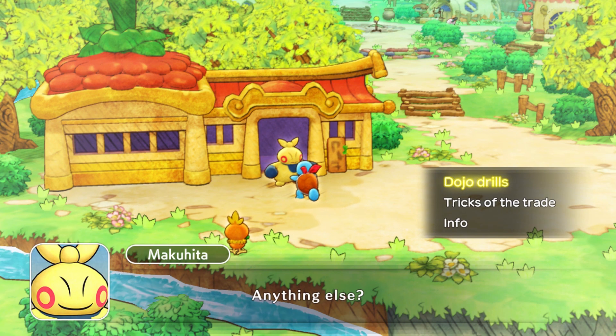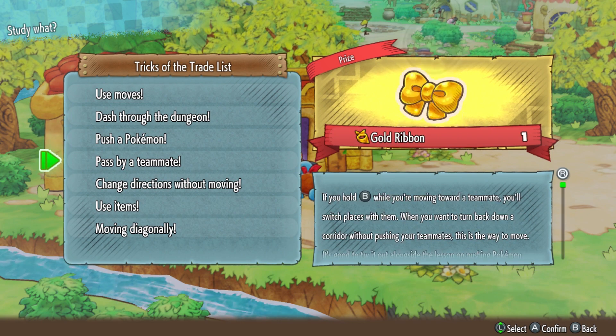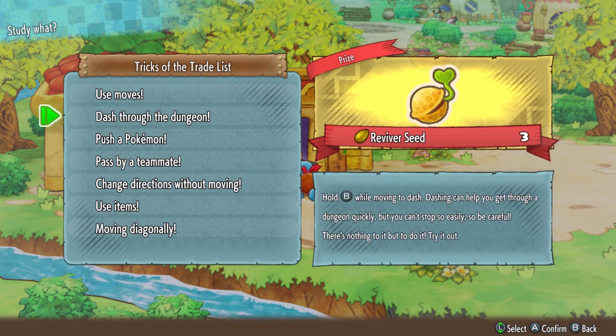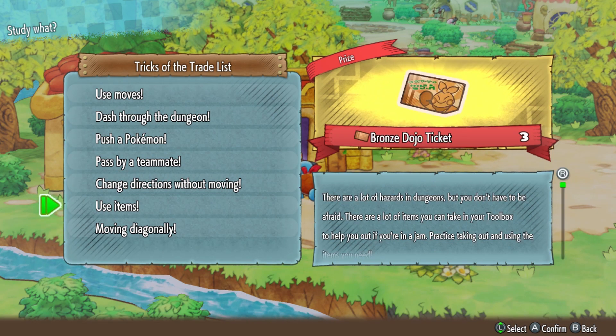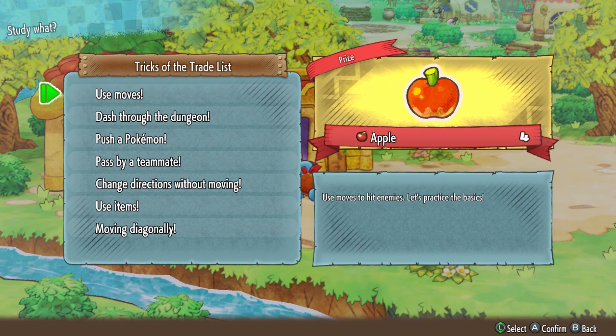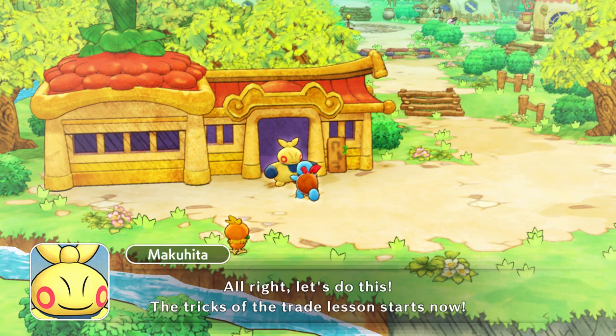We are actually going to do tricks of the trade — very useful to do because you just learn some basic stuff, but we get some very useful items as a reward. So we'll definitely do the tricks of the trade. Might as well do that now, just to get some free stuff more than anything. So let's just quickly go through this.